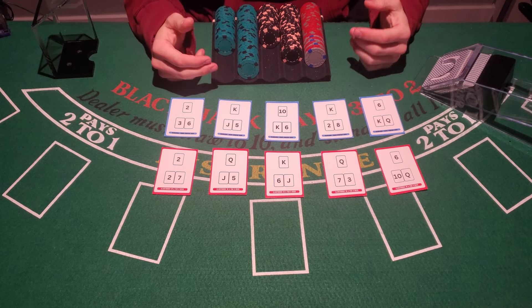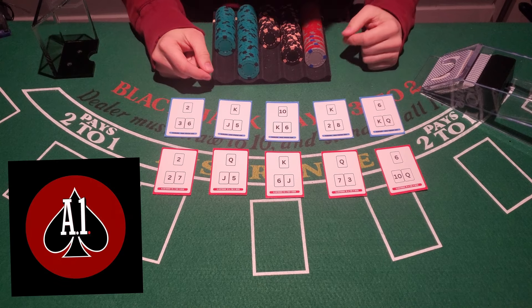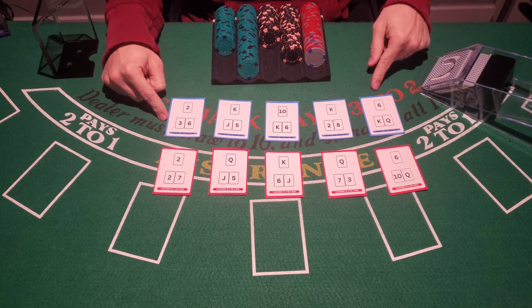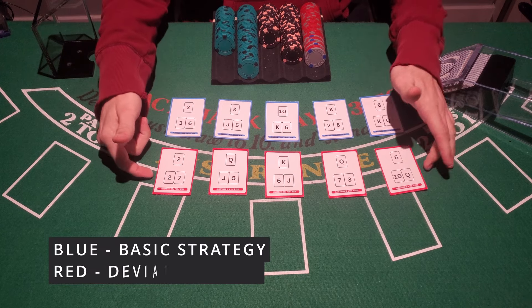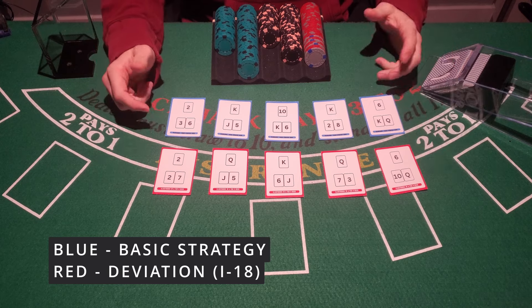Today we're going to talk about some hands that I see get misplayed quite a bit and why. Welcome back to the channel, this is A1 Blackjack. You can see in front of me I have five of my blue basic strategy flash cards as well as five of my deviation flash cards in red.